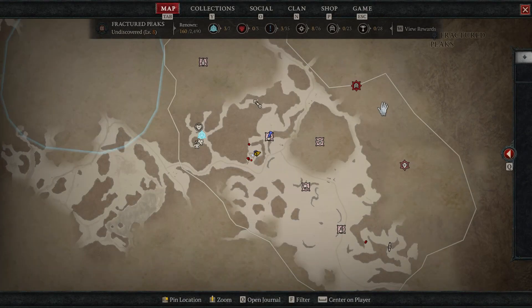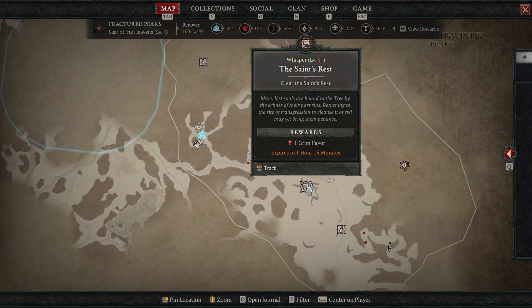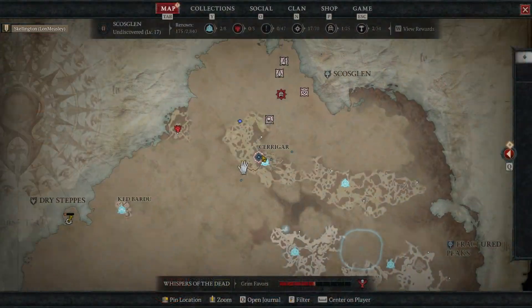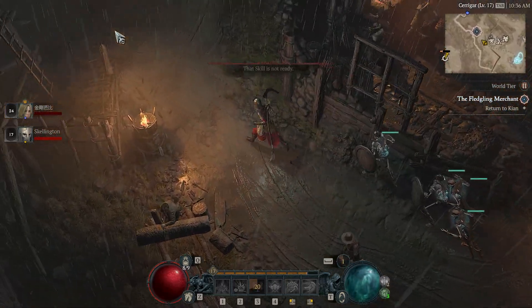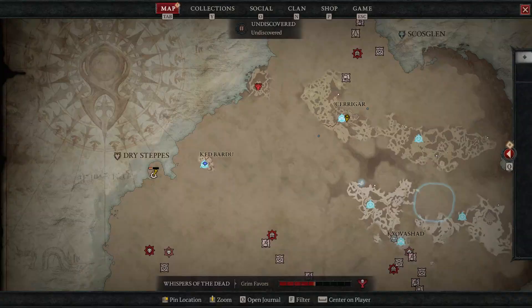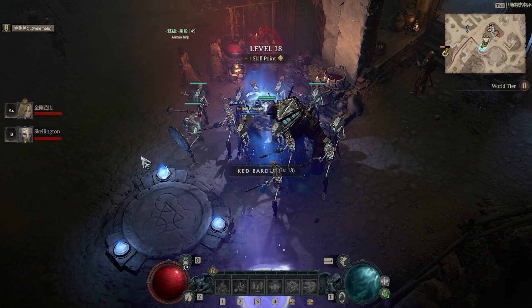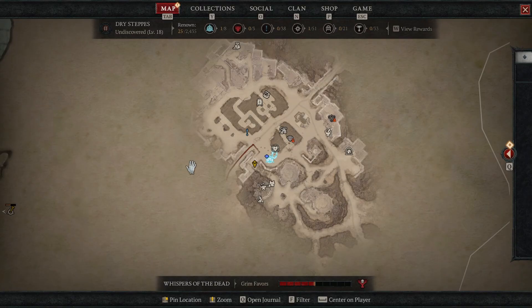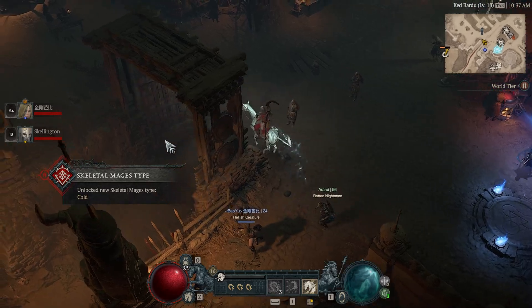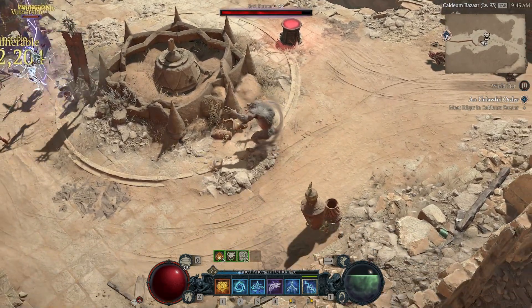For a specific leveling and zone progression route, the current way is to start in the Fractured Peaks until you hit at least around level 10 to 12, after which you start meeting the minimum monster levels of Act 2, which is Scosglen. Then after you reach about level 26, you'll be able to match the minimum monster level of the Dry Steppes, followed by Hawezar, and then finally Kehjistan. So once you meet the minimum level of each zone, you'll have more options for stacking side quests, dungeons, legendary aspects, strongholds, and Tree of Whispers bounties.